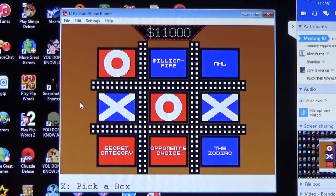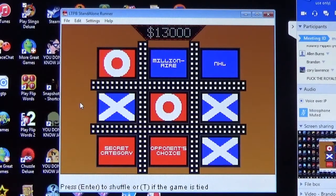Corey picks Zodiac for the block. Question: what zodiac sign is represented by the bull and includes dates April 21st through May 21st? Corey answers Taurus — correct! Thirteen thousand dollars in the pot and we shuffle.